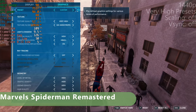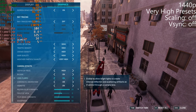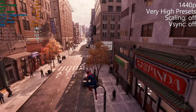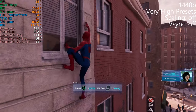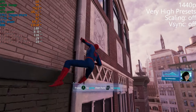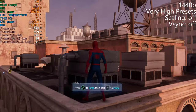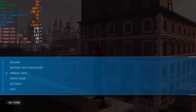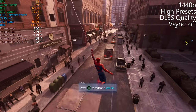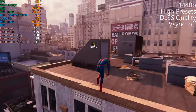Spider-Man Remastered — we're at 1440p, I'll start with very high which is maxed out, ray tracing off, DLSS off, TAA on. We're getting some pretty major dips — could be loading assets or a memory bandwidth issue because the actual frame rate is way up but the lows are quite bad. With DLSS quality and still on high, we're still dropping down — I'm not sure why it's dropping so much.